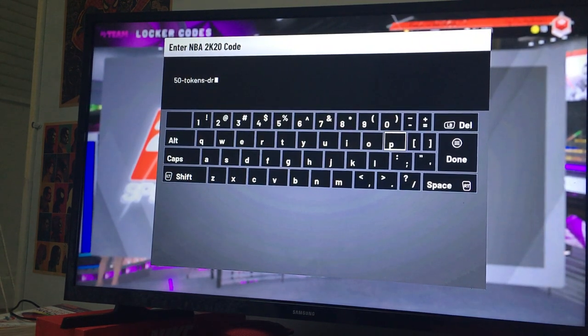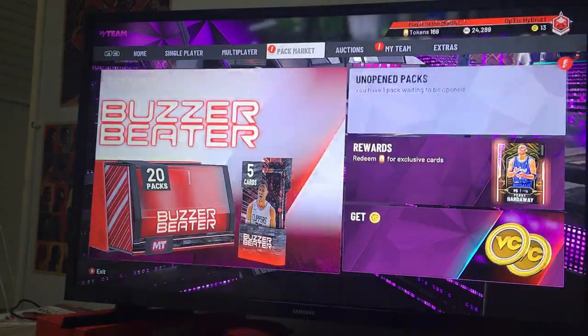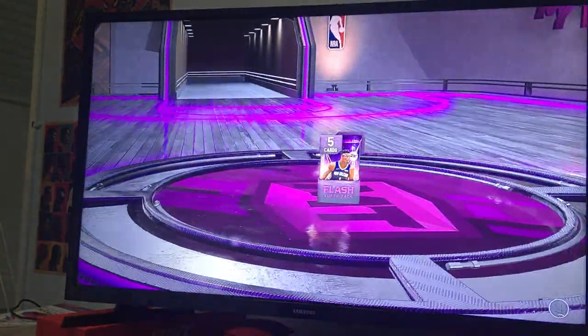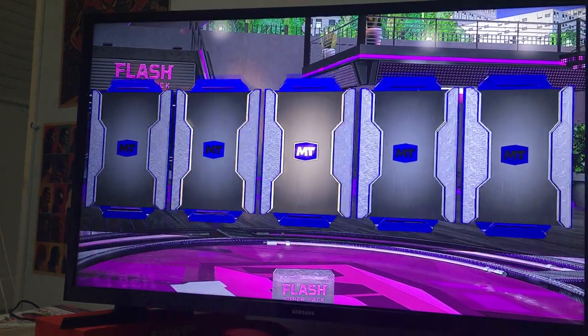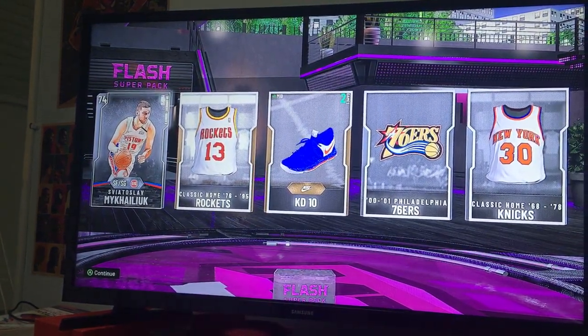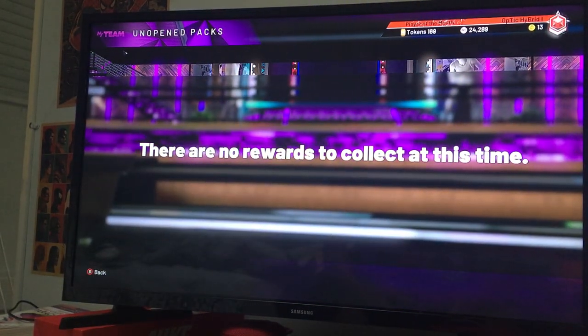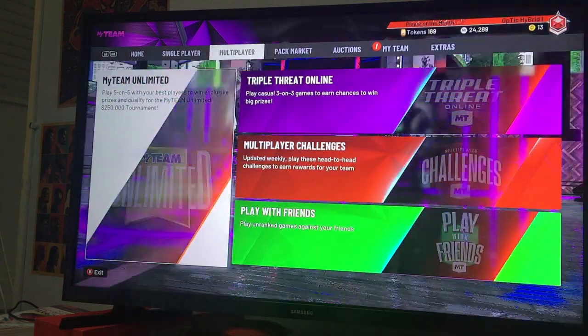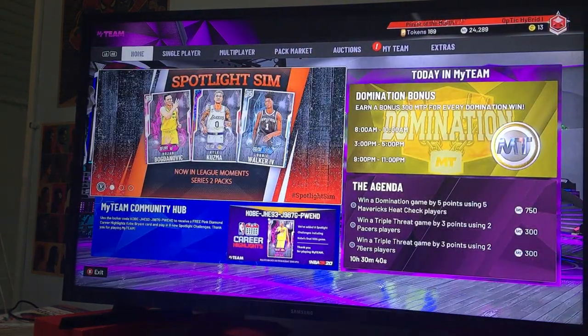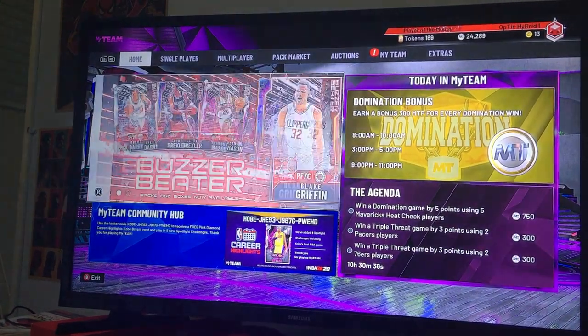Now that I'm thinking of it, I feel like I've already done this code — yeah, I already entered it. So we're just gonna open this pack and hopefully get something good on video. Of course we get a silver card — that's just 2K for you. Anyway, that's gonna be it for this video. I'm gonna drop another video on the best budget team under 50k, so stay tuned. Thanks for watching, peace!